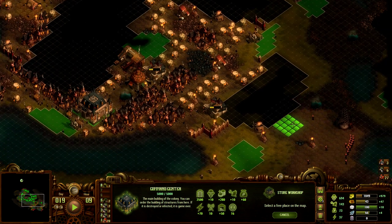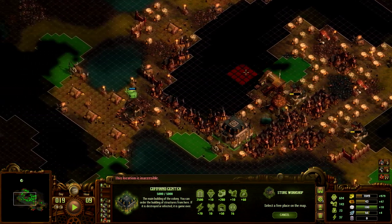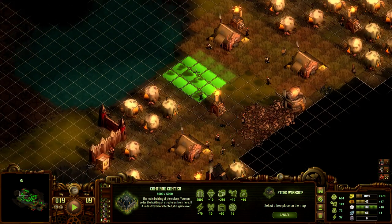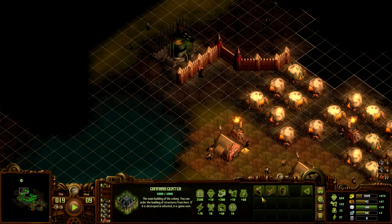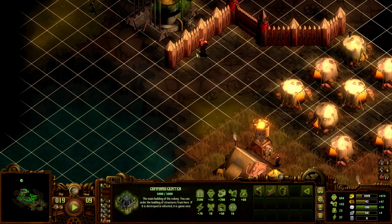The stone workshop has no features other than researching. So if I could just put this at the end of the world — that seems like a good place for it. Wait a second — enemies are too close to that location. Well, enemies are definitely here.